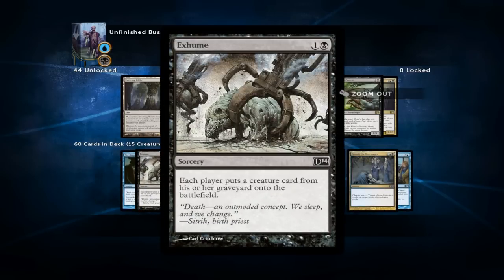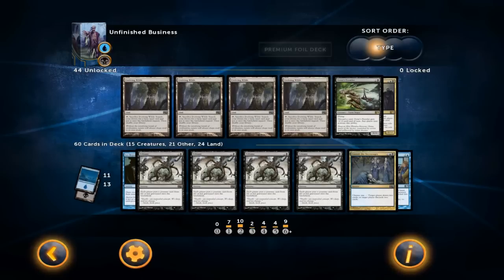Exhume is probably the most important reanimation card in the deck because it doesn't have the drawback of losing life like Reanimate does. It does cost one more, but that's usually negligible, and the fact that it's pretty one-sided in the early game — as your opponent usually doesn't have a creature in their graveyard — makes this card very good. It's basically one and a black: you choose a creature card from your graveyard and put it onto the battlefield. You can't ask for more.